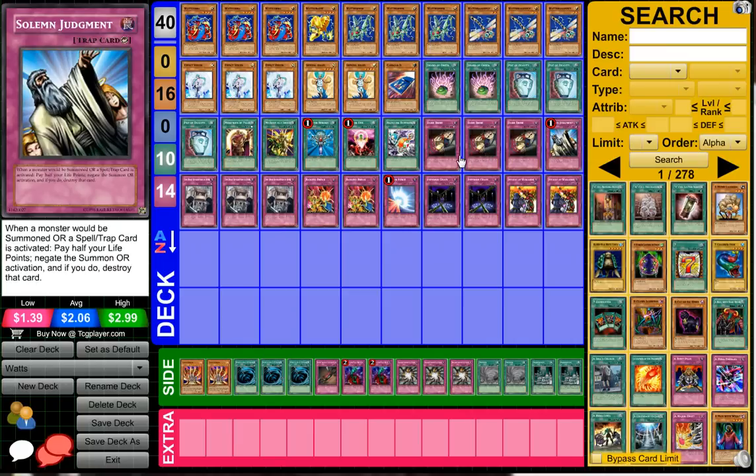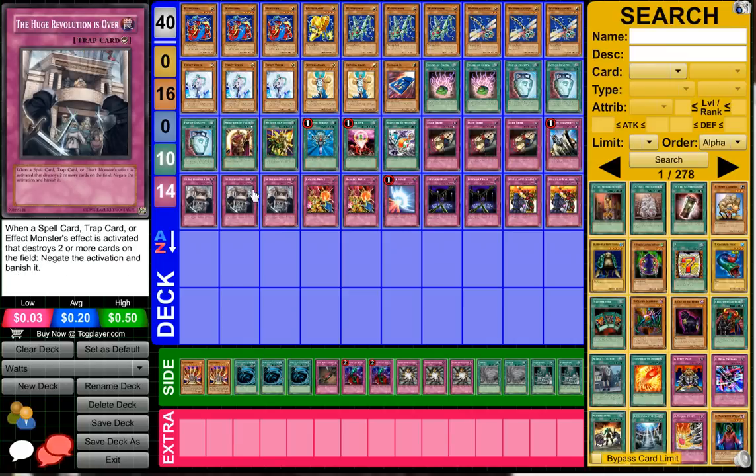He's playing three Dark Bribe, Solemn Judgment, and three Huge Revolution is Over. I personally think Starlight Road is a lot better — I mean, Trap Stun isn't really seeing any play right now. I felt like I don't know why he didn't play Starlight Road. Perhaps he was like, 'I don't even need Starlight Road, I don't want a Stardust Dragon, I don't want an extra deck.' And that's why I think this deck is so awesome — he just decided Huge Revolution is Over was the call.